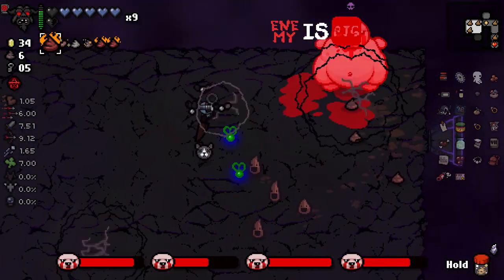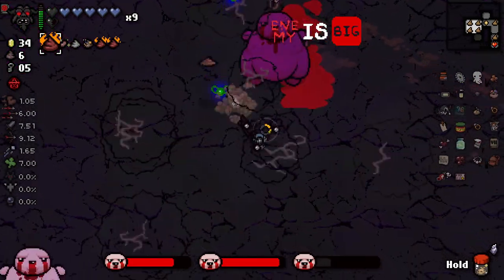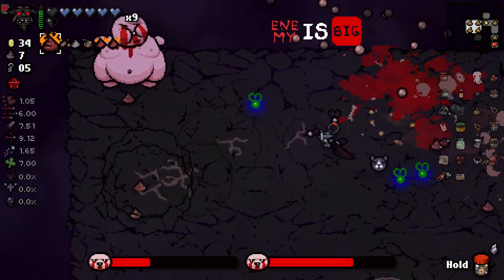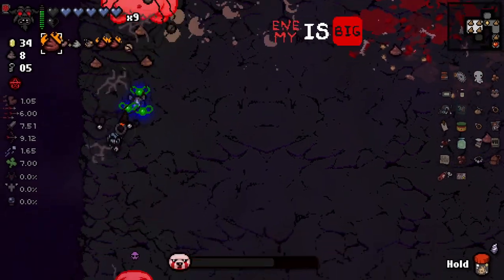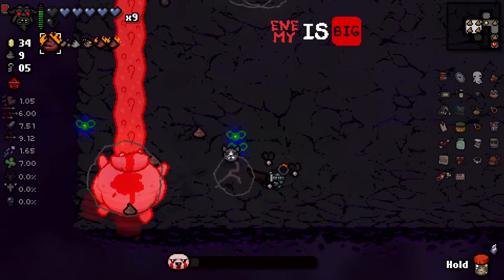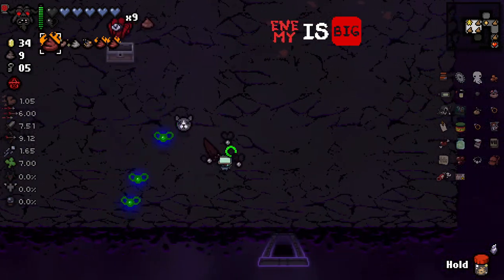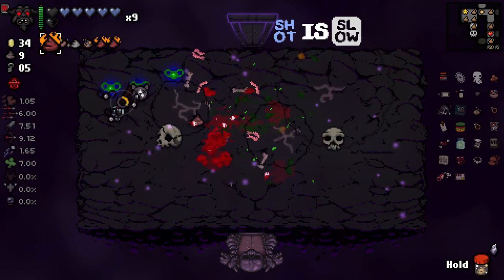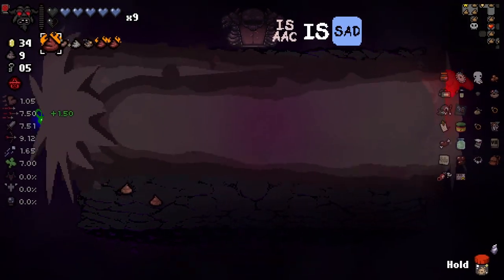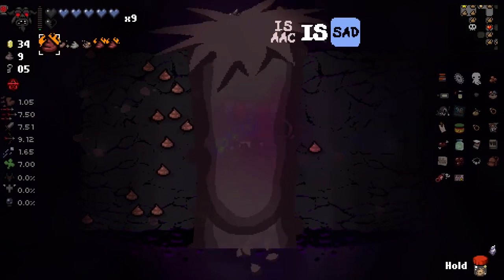Okay, there you go - one's dead. Gonna take out two - two's dead. And three is this one - three's dead. And the last one - kind of a hard room, though, this. There you go, four's dead - and that's our chest too, right on cue. Kamikaze - no, thank you. Y'all ready for this? Oh, with rubber cement as well? I didn't even think about that. I always forget that it takes on your effects of rubber cement and stuff.